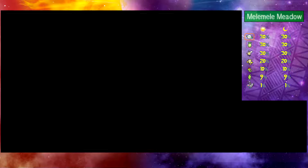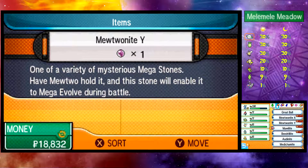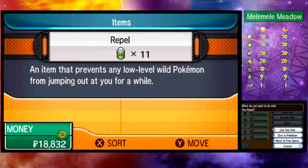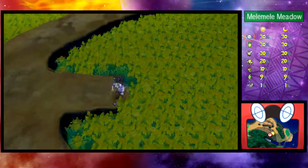The Yellow Nectar changes the form of Oricorio — I knew there was something like that. And look at all these Mega Evolution stones we won't be able to use for a long time. We also picked up 11 Repels, which I'm fine with.